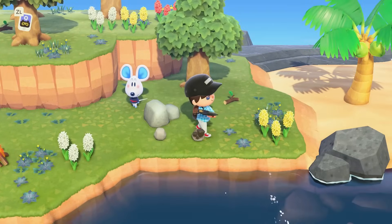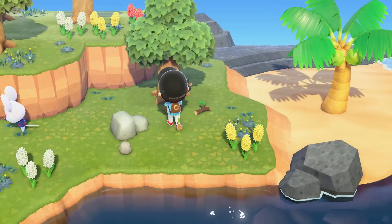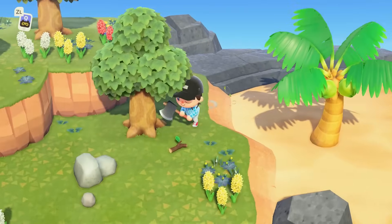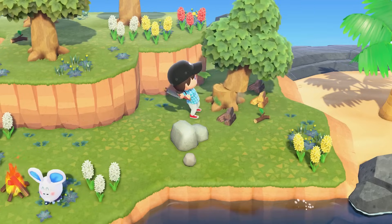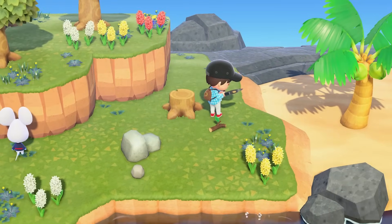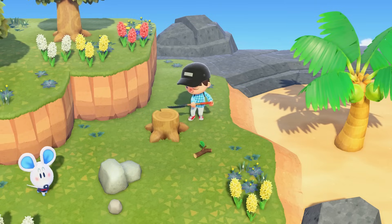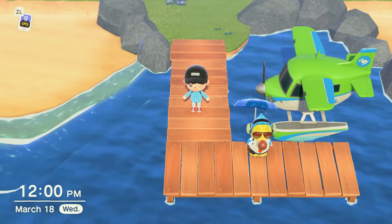What I do is save up my Nook Points, buy a ticket, and use it to go to one of these islands. There's normally at least three rocks there — make sure you bring an iron axe at least, because with an iron axe you get five swings and you're gonna get at least five pieces of iron out of it. If you can't fly yet, just hit the ones on your island. Try not to break them, but if you do break them you'll at least get one, so you can build your DIY bench. Again, try to avoid breaking them.